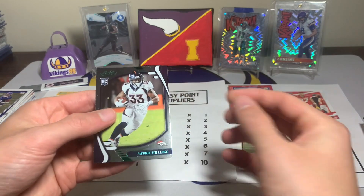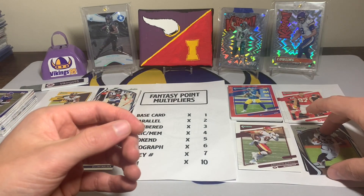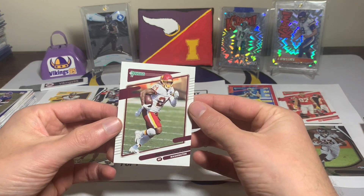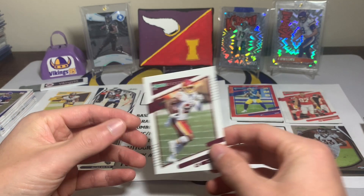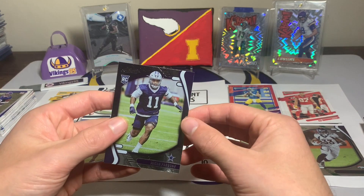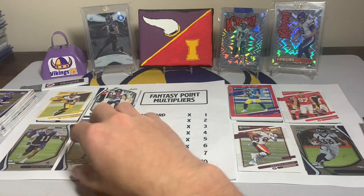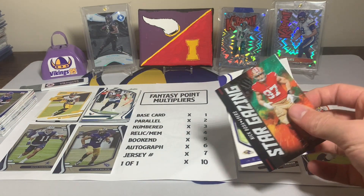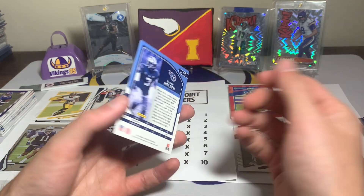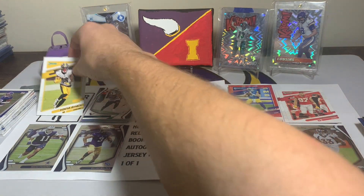I'm gonna play the Javante Williams green — I think this is a solid play this week, I think this guy is gonna go off. Antonio Gibson with a single times-one multiplier — kind of a shot in the dark. For my defensive player I'm feeling good about Micah Parsons, this guy's just a stud. It was actually between him and Nick Bosa — Nick Bosa has been doing pretty well this season. I'm going with the Tennessee Titans defense/special teams, so Elijah Molden the cornerback rookie for the defensive slot.